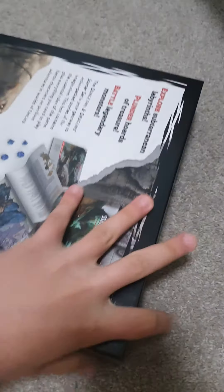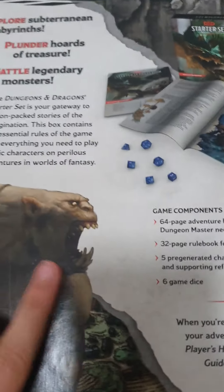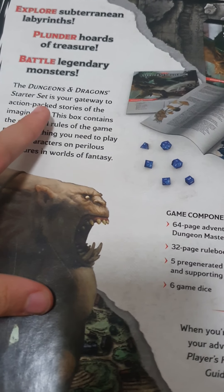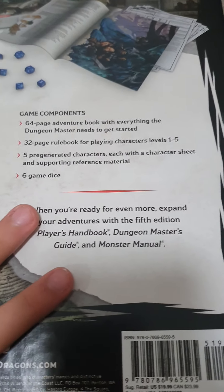Look at this big white thing. I'm pretty sure this is the board. Let me try and get it out. Oh, I forgot to show you guys the back. Okay, let's see: 'Explore subterranean labyrinths, plunge into hoards of treasure, battle legendary monsters.' The Dungeons and Dragons starter set is your gateway to action-packed stories of the imagination. Actually, it doesn't come with a board. Oh well. We can just play it on a piece of paper. You don't necessarily need the board — you could have like a giant arena, maybe.